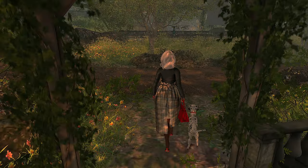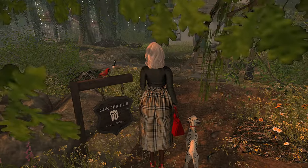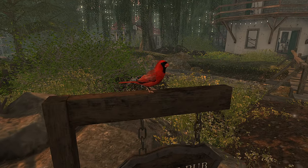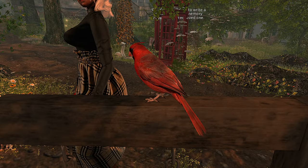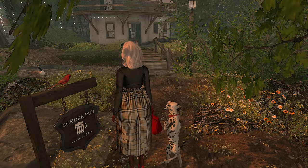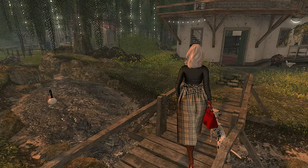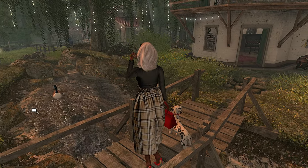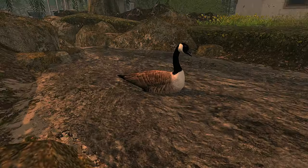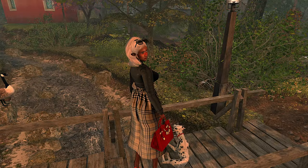I really need to check my internet connection because things are just not rendering well today. What's this? This is Sondra Pub. Look at the little red cardinal bird — adorable. We have cardinals that come and eat from the bird feeder at my house in real life and I absolutely love them. I love this water and the little bridge overpass they have — it just adds to that very country type vibe. I really love the feel of this land.